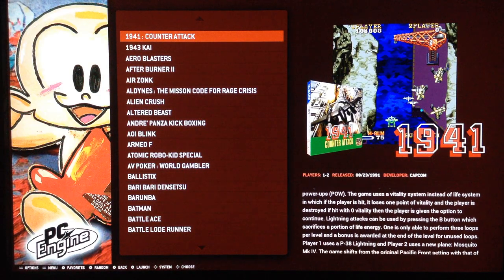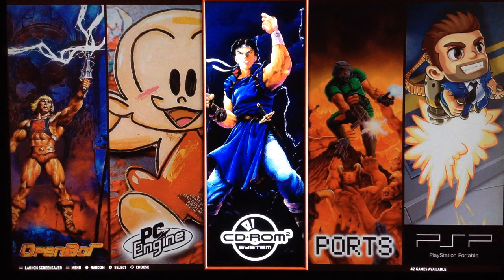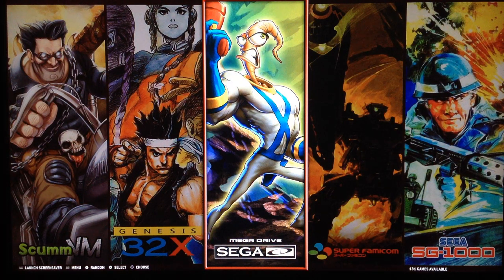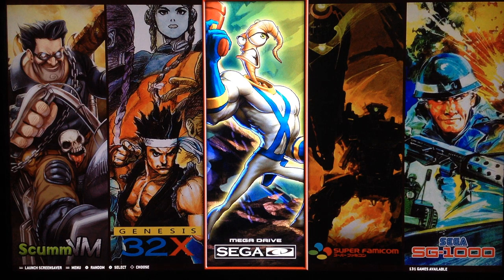I wanted to say some words about the theme, because I was a little undecided about which theme to use for the Royal image. The King 256 image has a blue theme. There's also Hard Work Gym for the Cigar City — I'm not sure it's the ideal flagship for that console, but the artwork is too cool, so who cares — we like it, we use it.